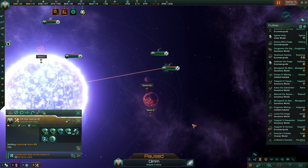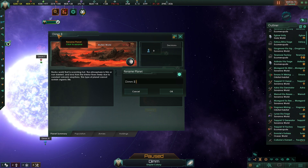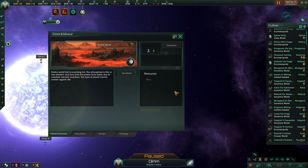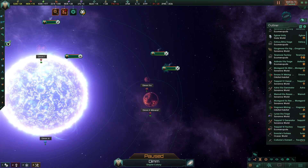Once it's built, you must colonize it. If you name the planet the habitat is built on to its designation, the name will pop up and remind you when it's time to colonize. Just a tip there to help you organize your habitats.